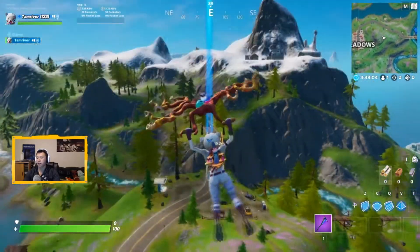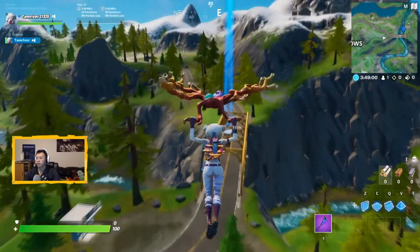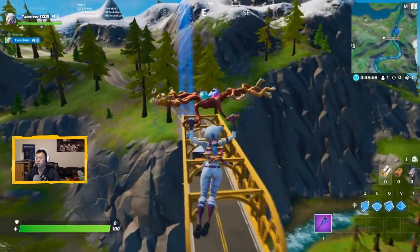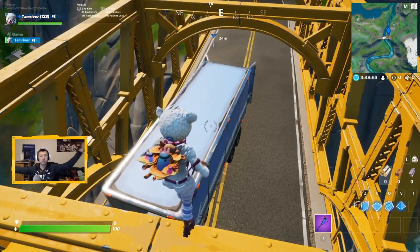Let's get gliding. There's a yellow bridge. I am landing on top. Hey! Mario!